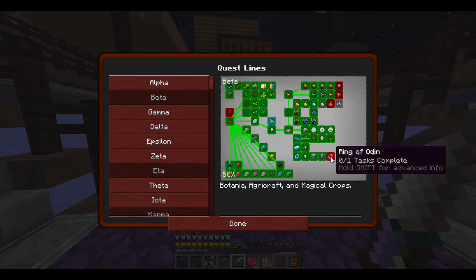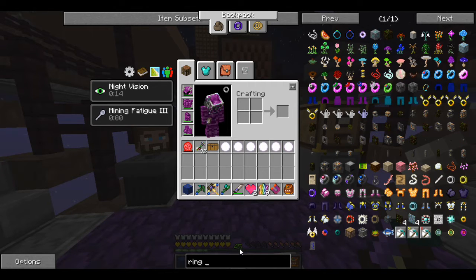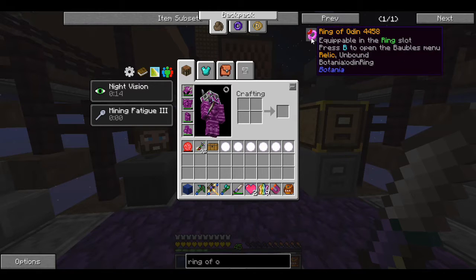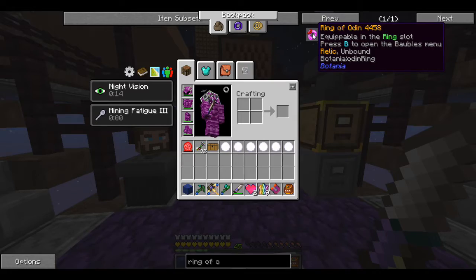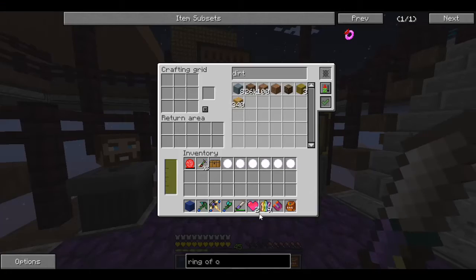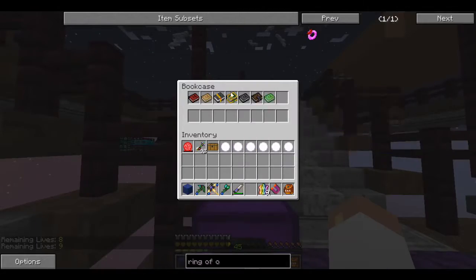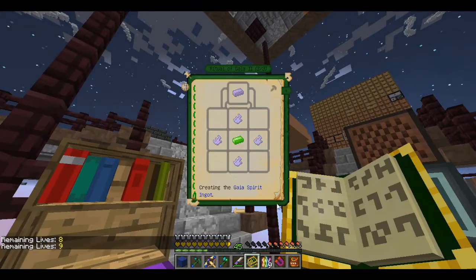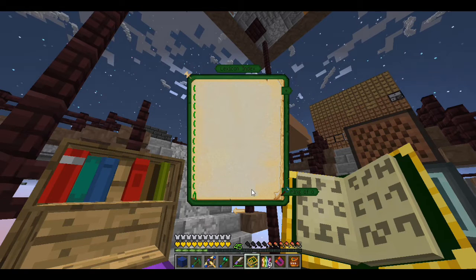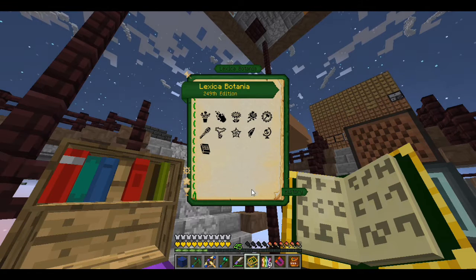We're now closer to making the master infusion stone — technically I can make four right now and I have one, so it's just going to take a couple more Gaia fights and we'll be able to make it. That means we'll start making Temporio, which would be cool. We didn't claim this from last time — lantern of something, we'll check that out. A quarry upgrade — fortune three upgrade! That all makes sense. All these unclaimed rewards here: tier three rocket, tier four rocket, and then tier five through nine rockets, all on the way.